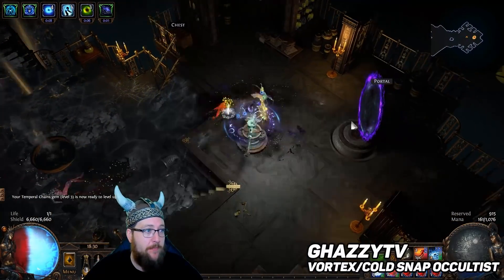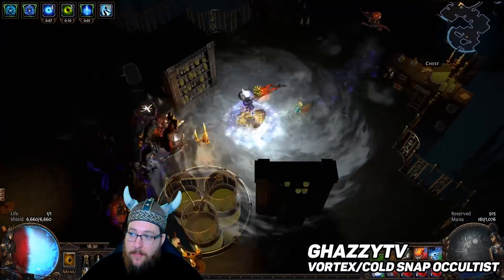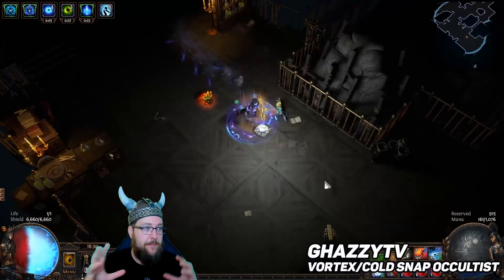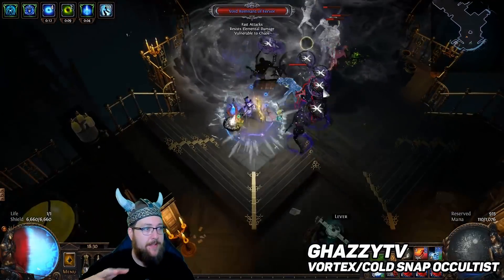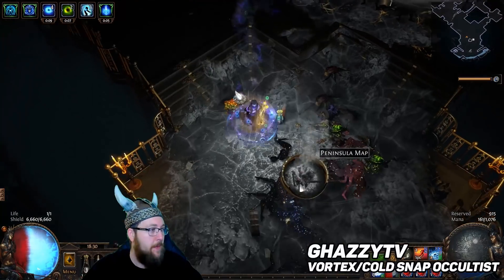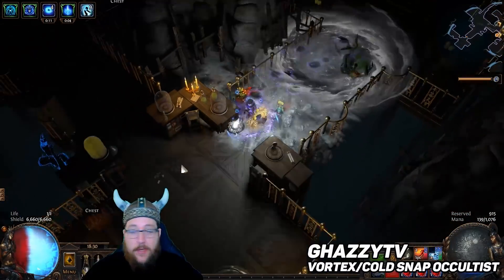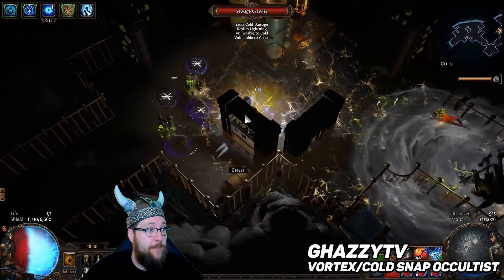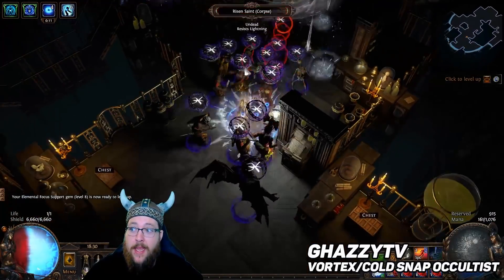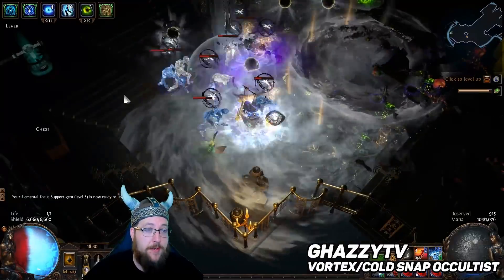All you're doing is running around dropping Vortexes and slamming out Cold Snap and things just melt. For Blight League specifically, I like this because of how large an area you do damage in. If you can imagine standing near the towers putting a bunch of Vortexes out as the encounter begins, the monsters should funnel through and just melt. Gazi's guide is very thorough and this build ramps up over time, so you can start with very low investment and eventually make it very powerful. If you're looking for something consistent and reliable for the current league mechanic, the Vortex Occultist is a perfect pick.